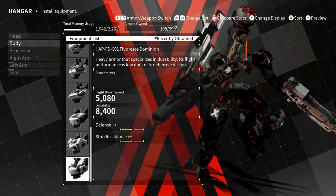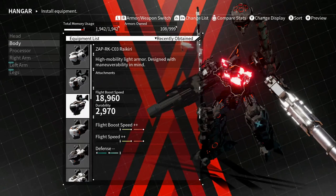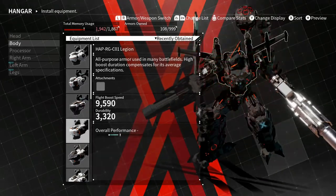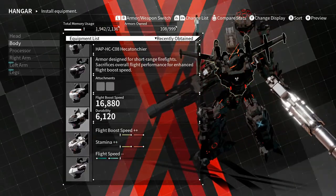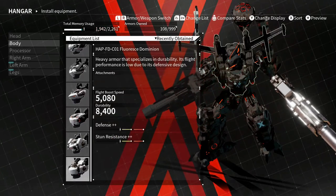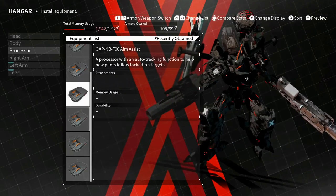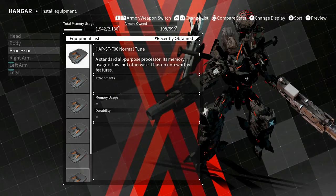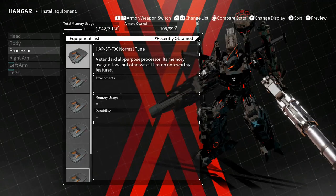For the body, this depends on what you want - do you want to be a defense melee type or a speed type? I prefer speed when I'm doing a melee build, for the stamina. But it's really up to you - I could see a heavy melee build working if you do it right. I would probably go boost, and aim assist might work though I haven't really used it.